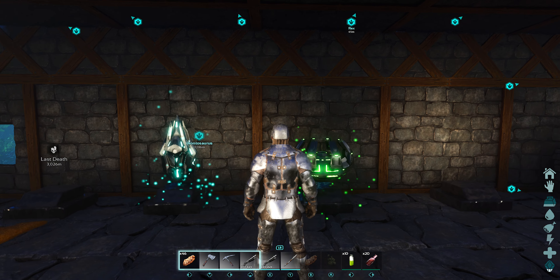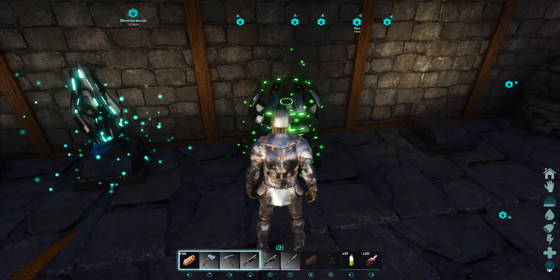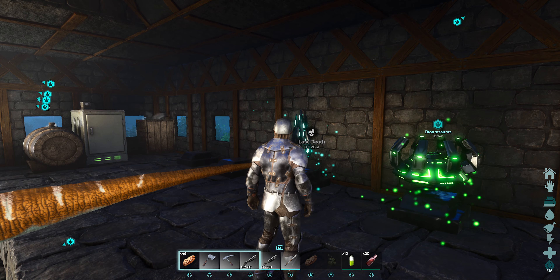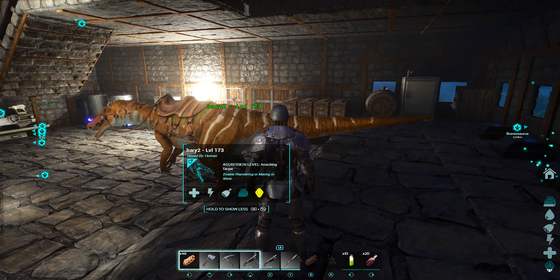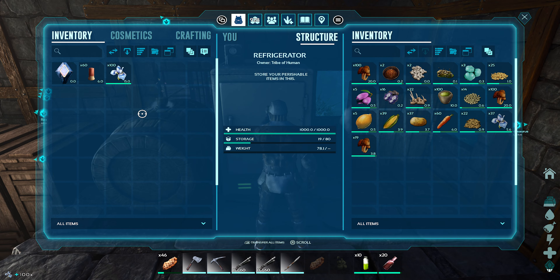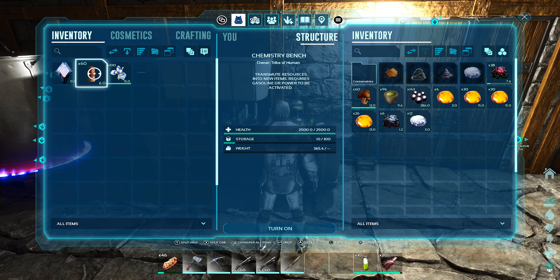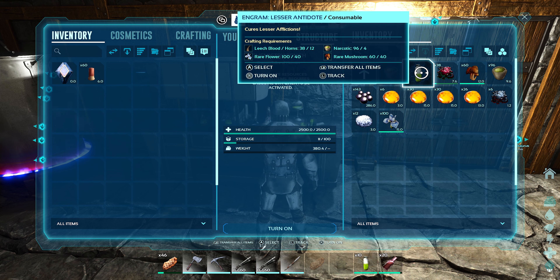We need the Artifact of the Hunter so we can fight the Broodmother, because you need three artifacts to be able to fight her. Unfortunately the last one wasn't the right one - we just happened to get that one. First of all I want to make some more antidote because the last cave we went in we had a lot of bats and a lot of problems with them.